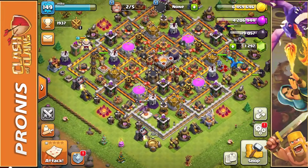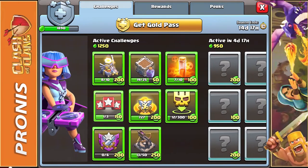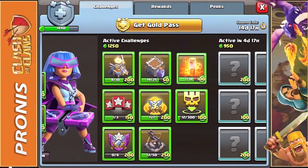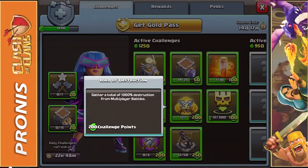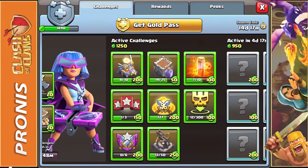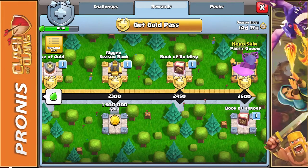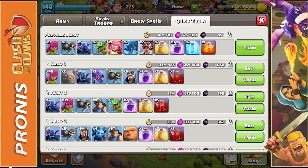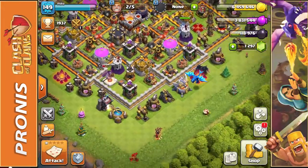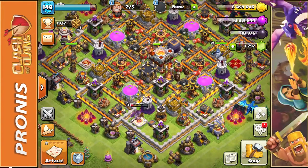We'll collect that straight to the Clan Castle Storage. Looking at the active challenges, we have 1,250 score worth of active challenges right now. We're working on the Toxic Tussle and the Lord of Destruction — we just got 100% destruction, took out one or two X-Bows and one Eagle Artillery. We just have to do a few more and we'll practically be done with this month's challenges. The season ends in 14 and a half days but we're going to finish pretty early. I'm going to train the exact same troop setup again and keep attacking — they're very, very good, I just have to get better with them and figure out a more strategic approach.